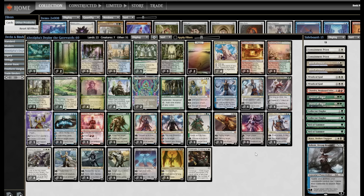There's not a lot to say about this — let's friggin' do it. This is AbeAlpha's Deploy the Gatewatch Planeswalker Control.